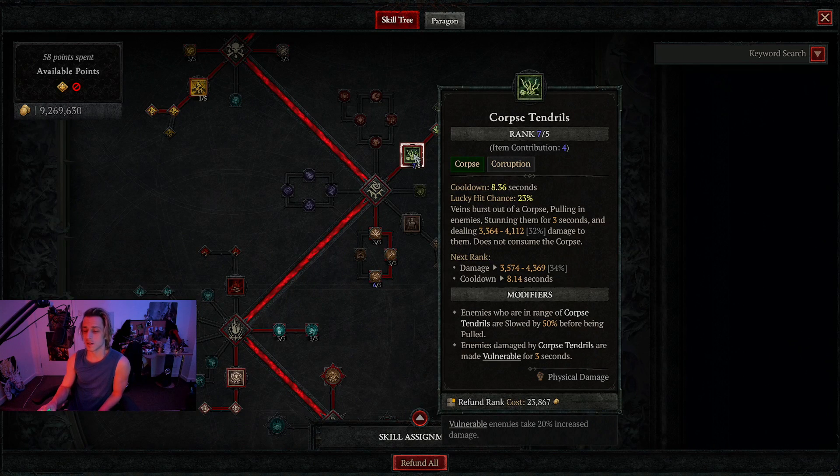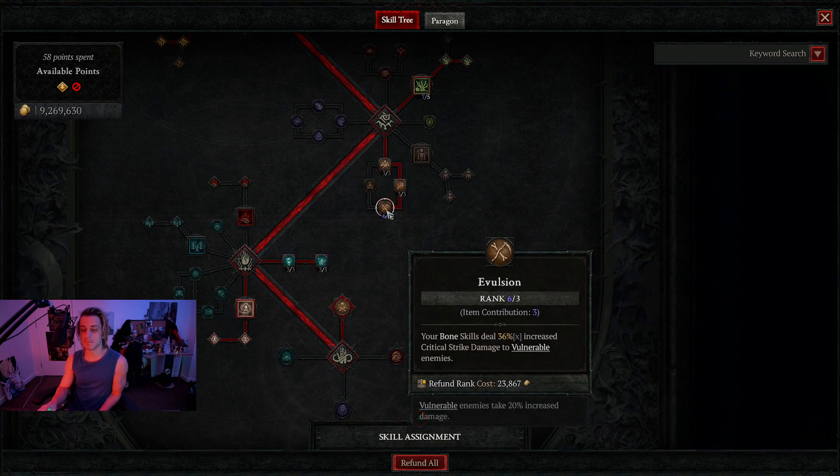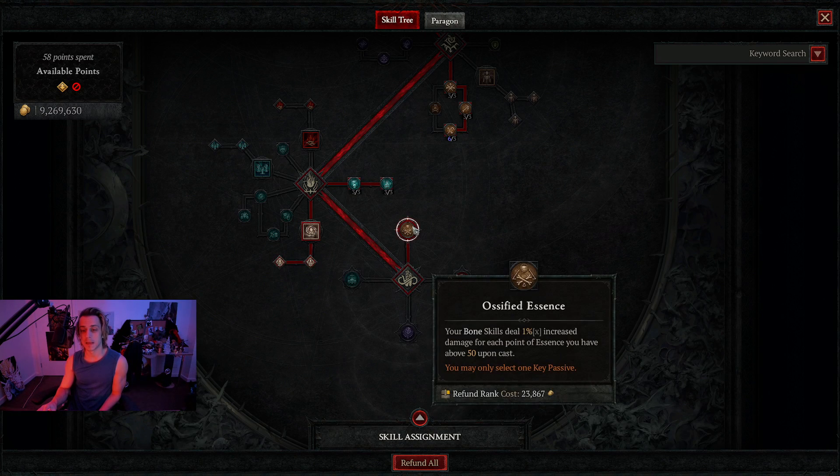Corpse Tendrils — I started leveling it just for no real reason, I didn't know what else to do. It reduces its cooldown by a little bit. This is a pure buff stick.